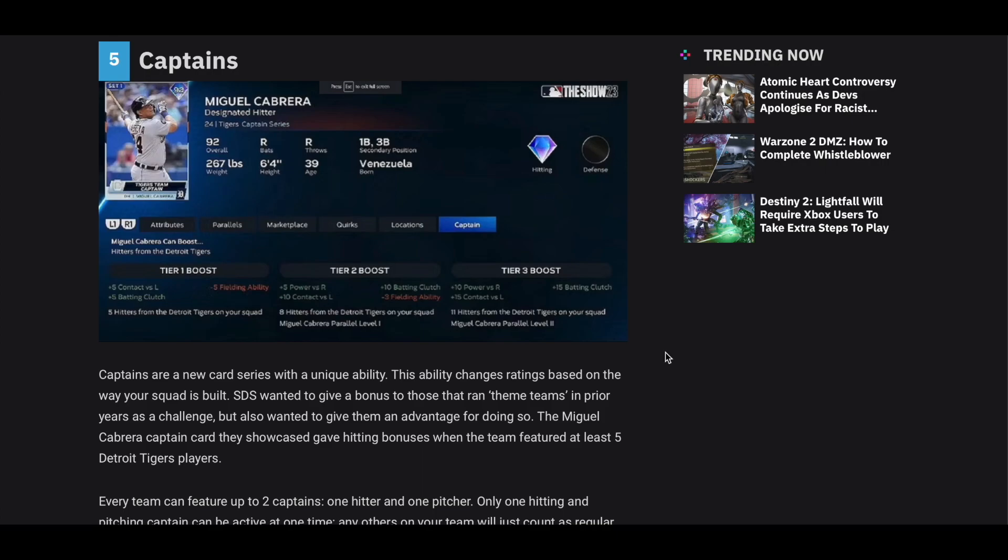So how they release these cards is going to be very unique to how you use your team. I saw they had some of the Negro League players too — I think Willie Mays gets a boost for that.